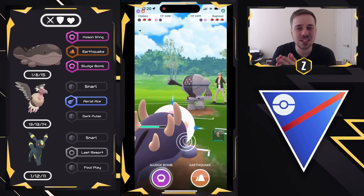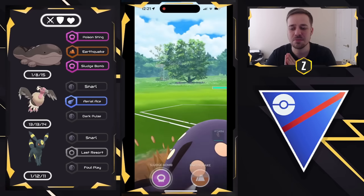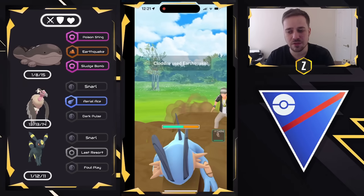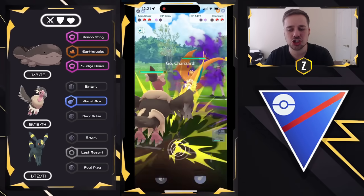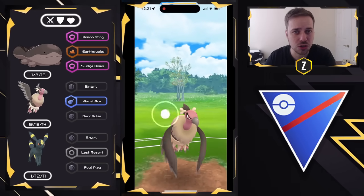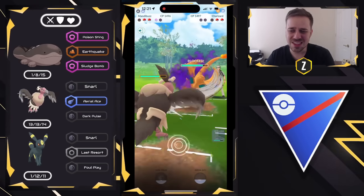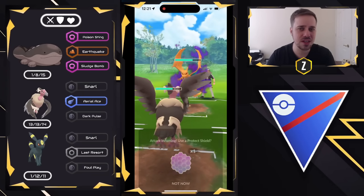Clodsire is as bulky as an XL Azumarill, just so you have a comparison. I'm going to go ahead and use Earthquake now as Swampert comes in. This isn't going to do too much damage but it's enough to get them low. We swap into Mandibuzz and there's a Shadow Charizard in the back, so we have a win-con opportunity before us. We go for a Dark Pulse here to get the final shield, and Mandibuzz is so tanky — all three of these Pokémon are tanky. This is why I wanted to go with this team.